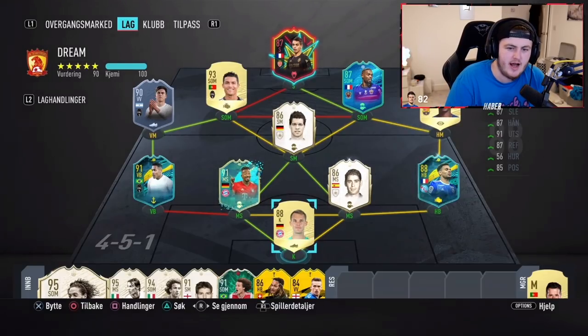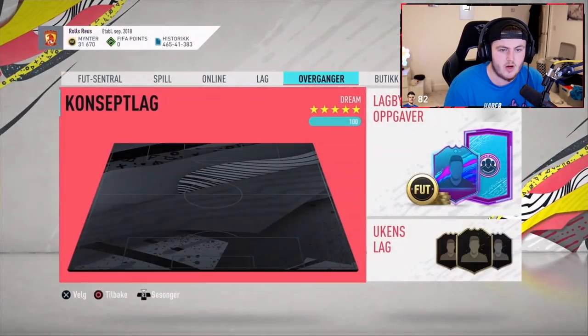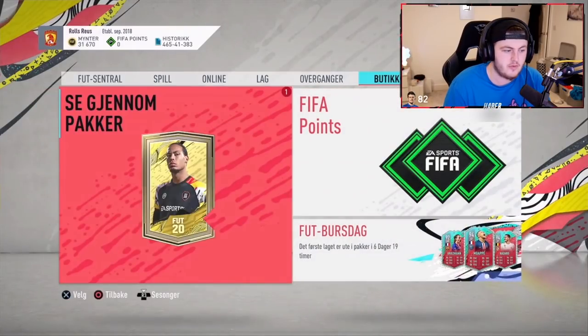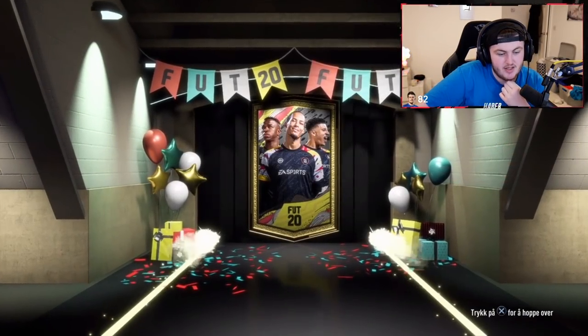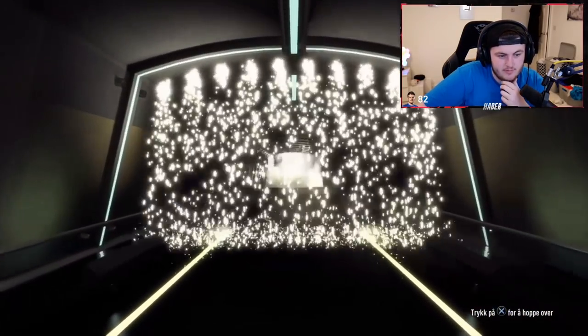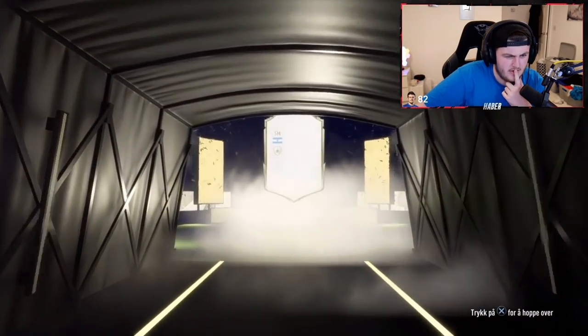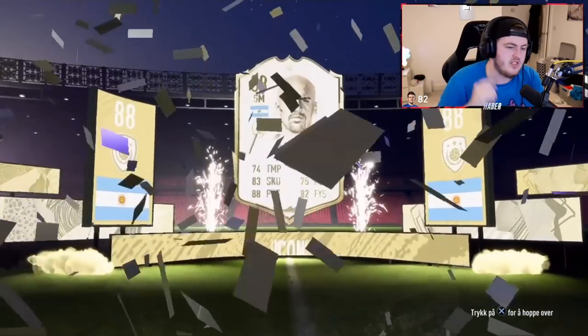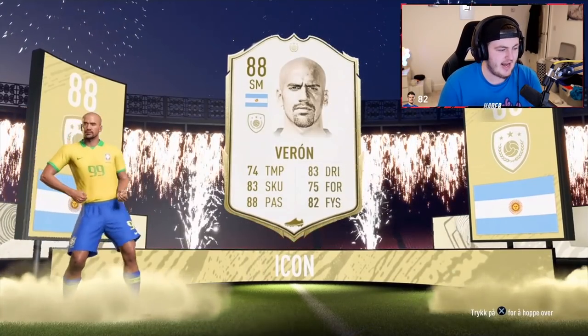We've got a mid-icon Spieler to open. Looking at the team, improvement-wise he needs a left-sided player, or someone to upgrade Balak or Vieira, or maybe a right wing, or a Griezmann or George Best wouldn't be too bad either. Big nation — that's a big nation. SM — don't be Veron. Of course it's Veron. This guy has haunted me today — this is the third Veron, and not just in mid-icon packs. I'm getting him in all packs.